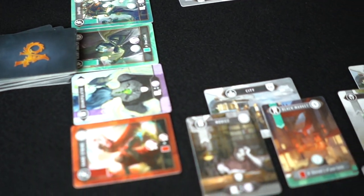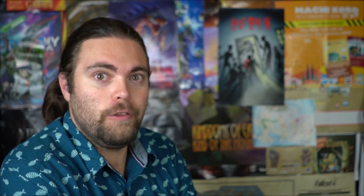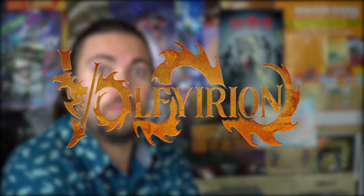Volthyrion is a two-player game that takes about 15 to half an hour to play, and it's for ages 8 and up. In the game, you're going to start with your own deck of 10 cards. You're also going to receive city cards placed in front of you. You can place different units on cities, as well as buildings on cities, and those things can stay there for the duration that the city is in play.